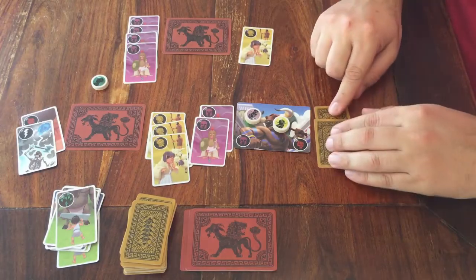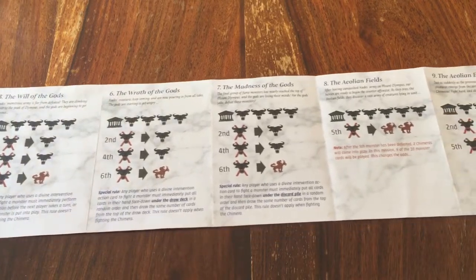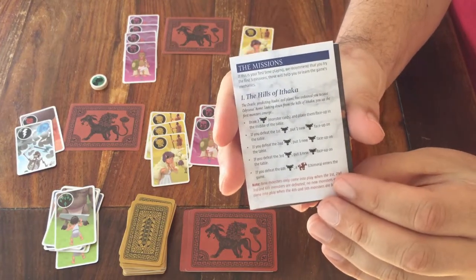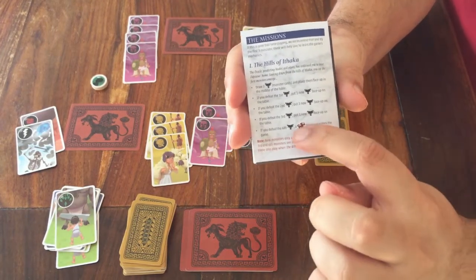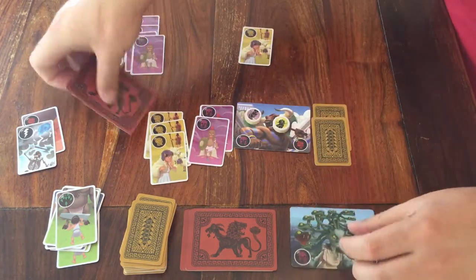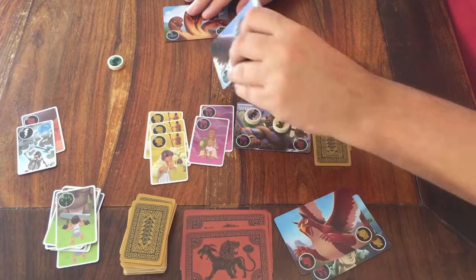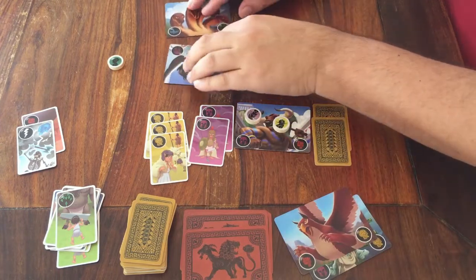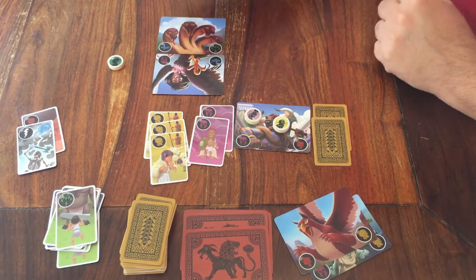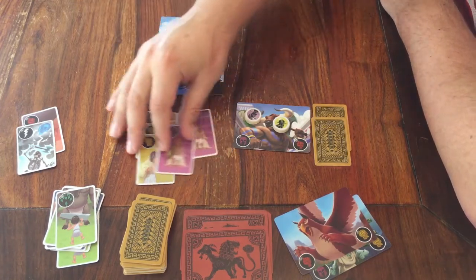A few details and then we're already done. As I've said, you choose a mission. All the missions are listed in the rules, along with the instructions for how that mission goes. At some point, the mission will tell you that a Chimera steps into battle. In that case, you take two cards from the monster deck and put them together to make one big monster. Then you have four icons, and this monster is defeated when you have placed eight cards next to it — same rules as defeating a regular monster.